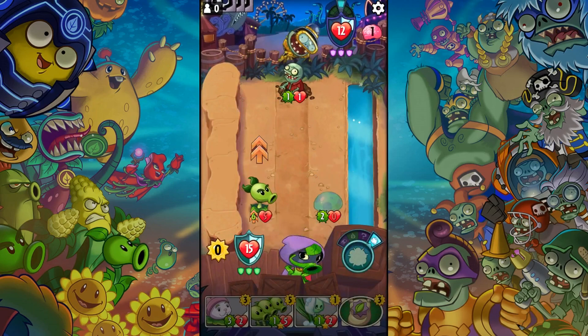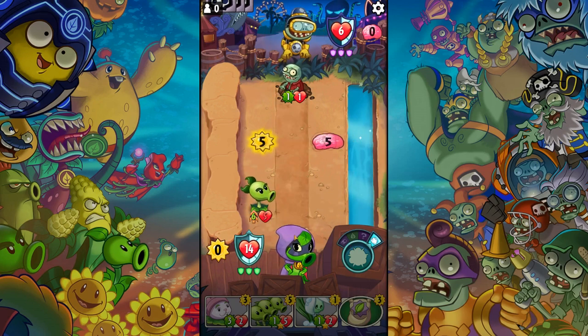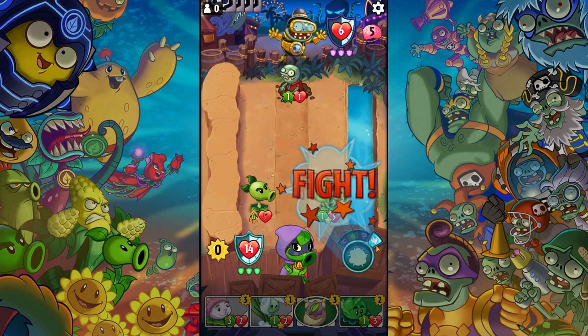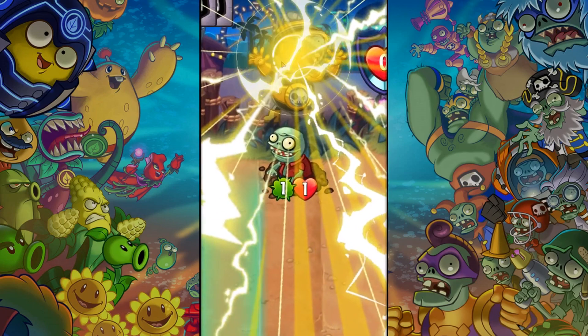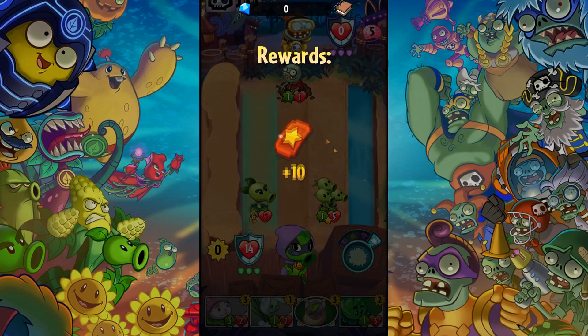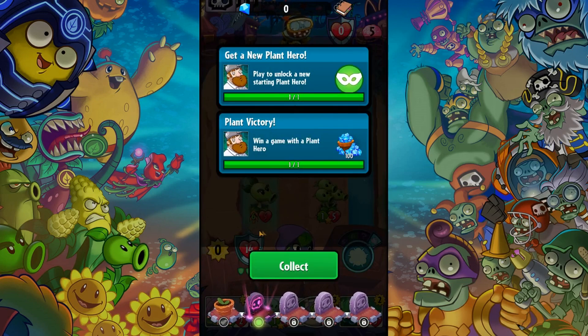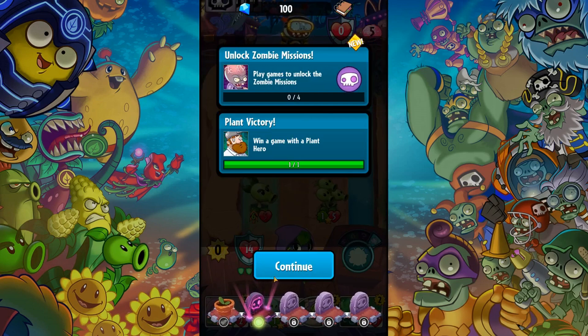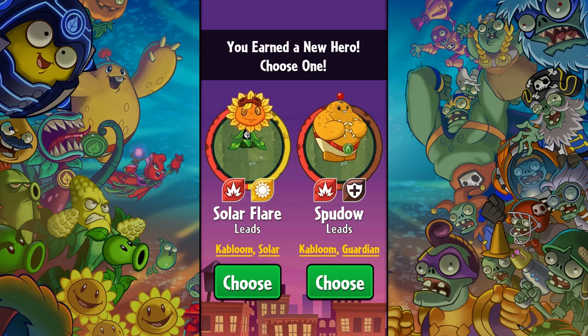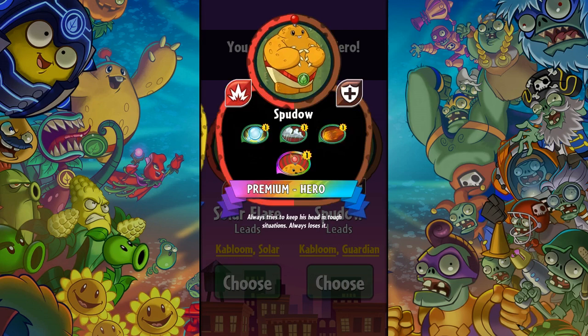Next turn we got it if he doesn't kill my repeater. I'll place this guy right here — what he does is attack three lanes, which is super nice when you give him extra stats. I think I covered the basics: we got the shield and the hero cards. We can pick a new hero right now — we can pick Solar Flare or Speedo. These are the hero abilities you get when you have a full shield block.